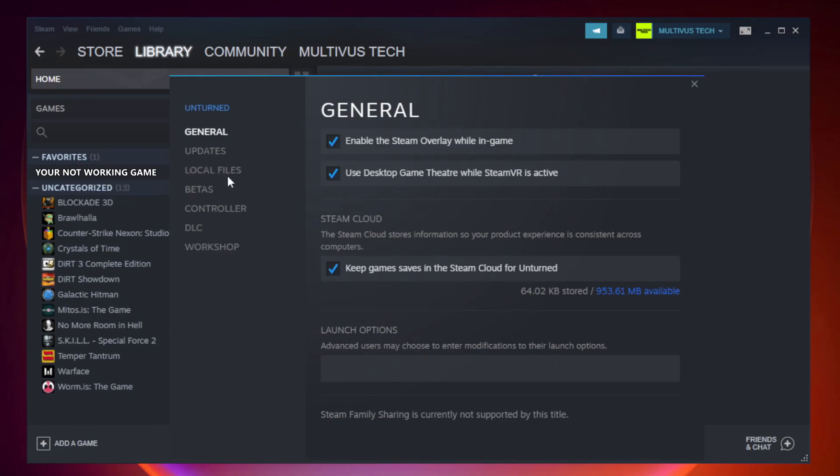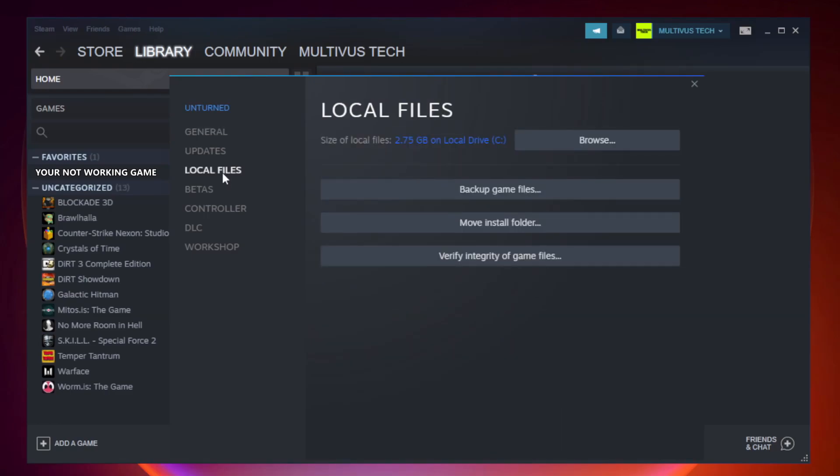Click Local Files. Click Verify Integrity of Game Files and wait. After complete, proceed to the next step.